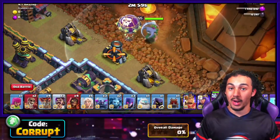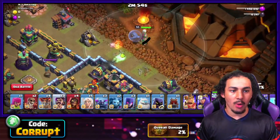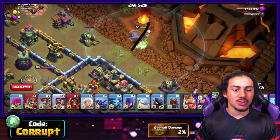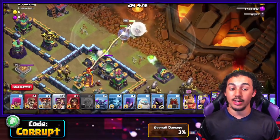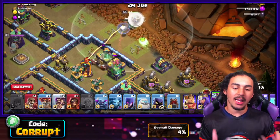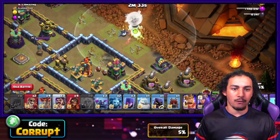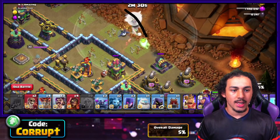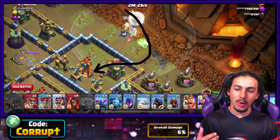You're first gonna start with your Grand Warden Walk. You want to make sure that you're placing him right about here so he goes in for the Inferno Tower. Now while this is going on and once you place in your healers, use an Archer. This is going to be enough to clear through the army camp that's right behind my head, and that way you're able to set the other side of the funnel. The main goal is to make sure the Grand Warden targets the cannon, then use a Rage Spell so you're able to go in for the Inferno.